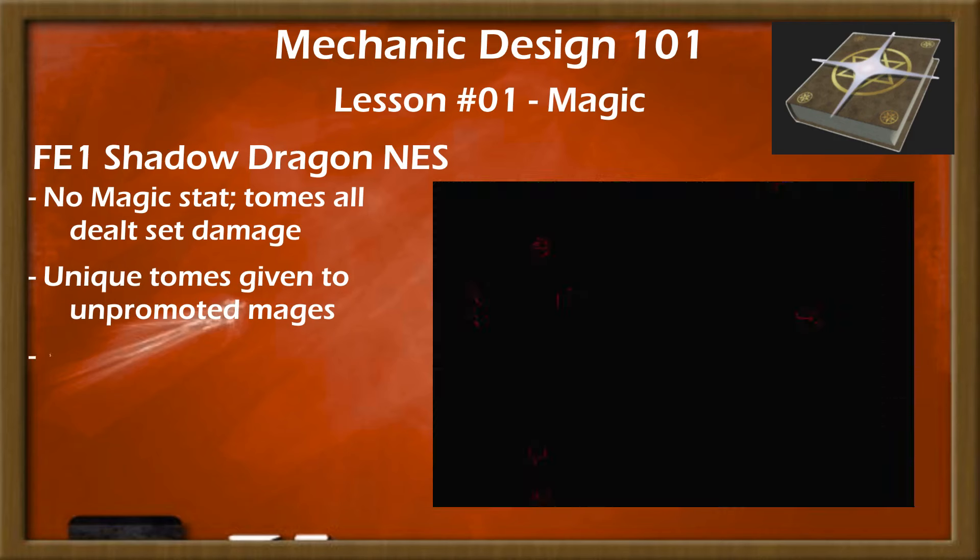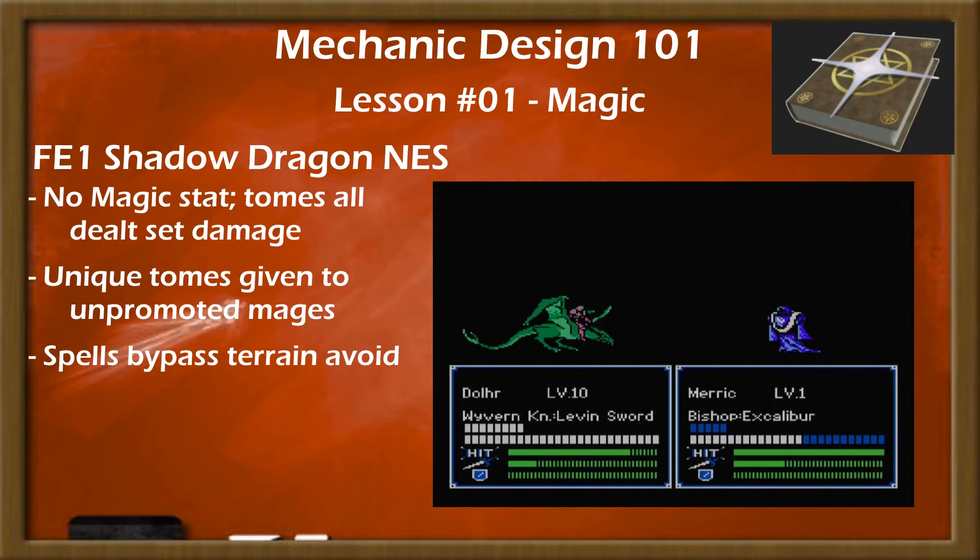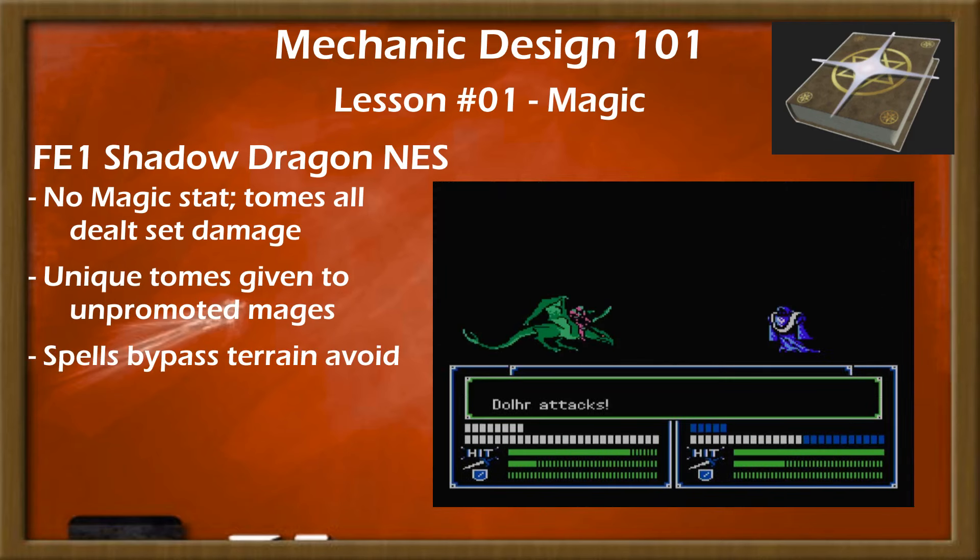In both FE1 and Gaiden, spells bypassed terrain avoid, making mages experts at attacking entrenched positions — like bosses on gates and thrones, or pretty much any defensive terrain in Gaiden.